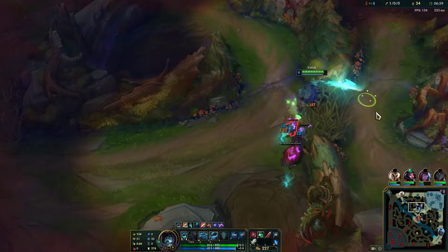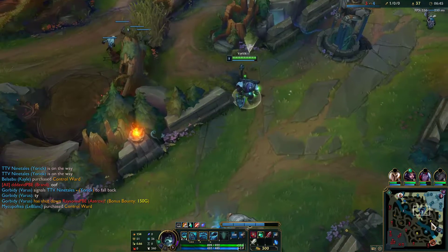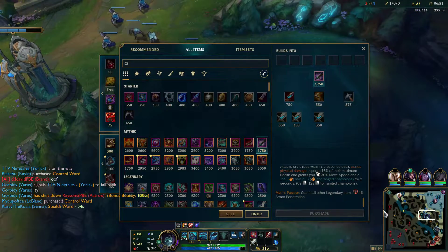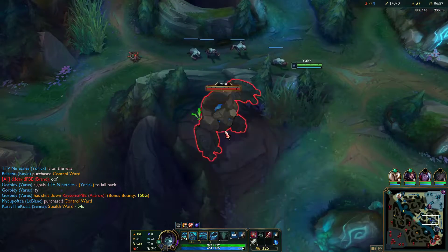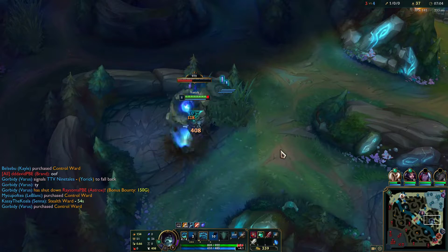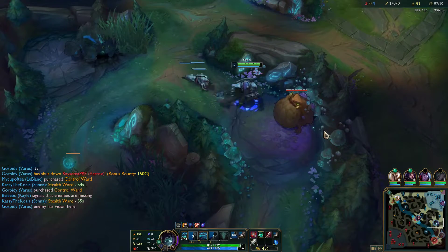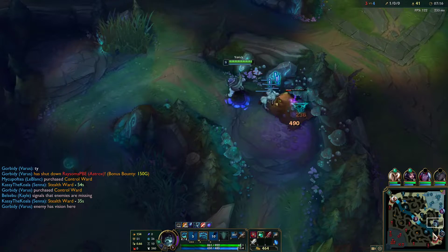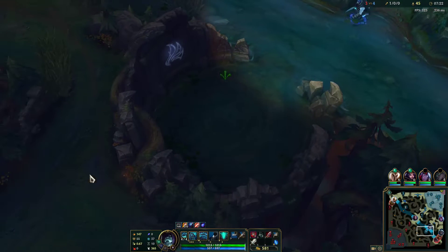If you want to play as a tank you need to build a tank mythic - at least that's what I think they're trying to do. So we need to work out what kind of build we want to play with for next season. I really like the armor penetration that Eclipse gives, and similarly I really like the lethality. I love the feeling of lethality in the jungle - so nice.